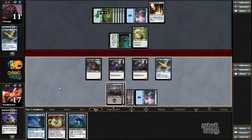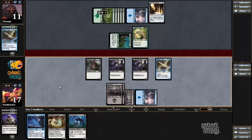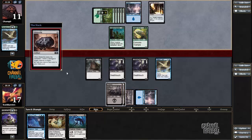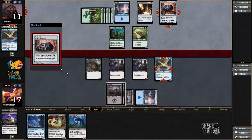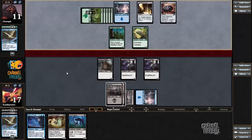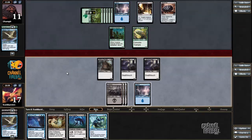Keeping both Typhoid Reds to play around something like Peel from Reality or Frostlings. No — my Walkin Turn! Or my Typhoid Reds or whatever he wants to kill. If that is his big play here, I should be able to win this one if the game goes long.